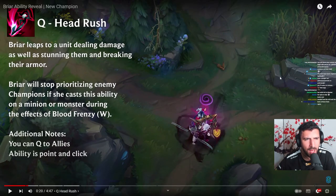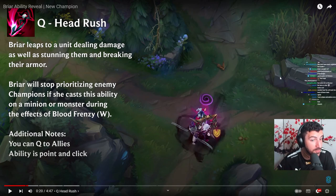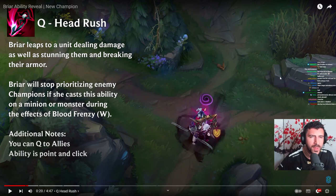Briar leaps to a unit, dealing damage as well as stunning them and breaking their armor. She will stop prioritizing enemy champions if she casts this ability on a minion or monster during the effects of Blood Frenzy. You can Q allies. The ability is point-and-click. Already we have physical damage, physical damage, breaks armor — not magic resistance.